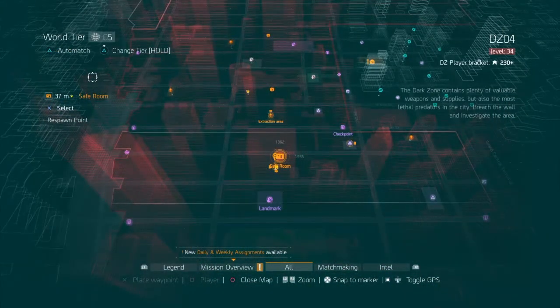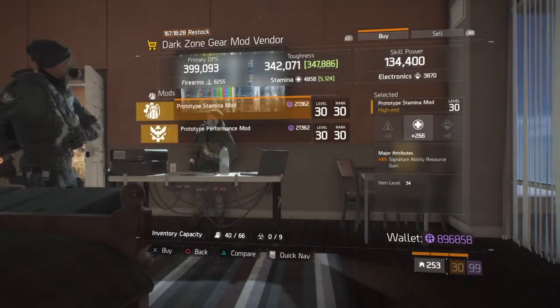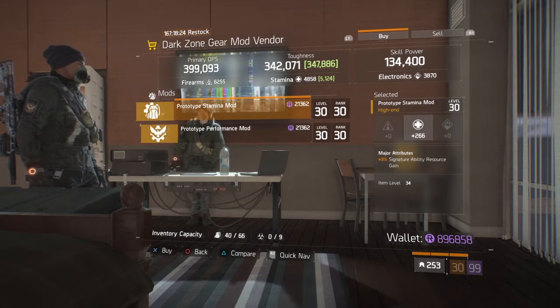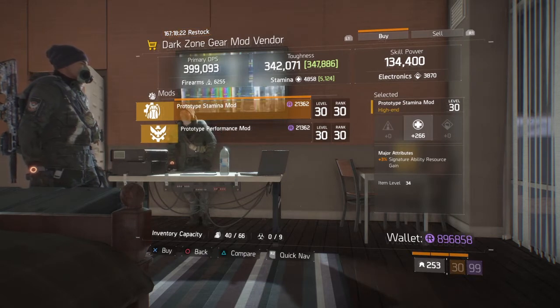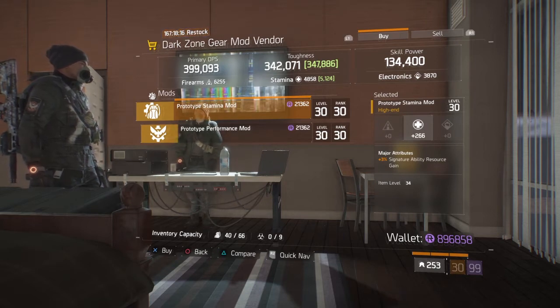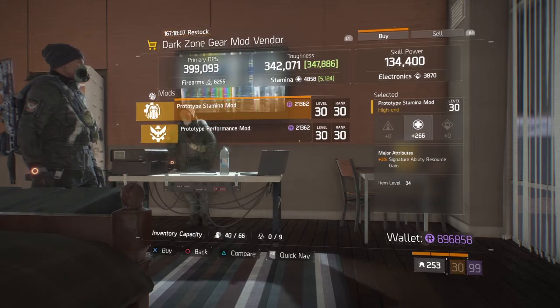At the DZ04 Safe House, the vendor has a near max roll Stamina Mod. The major attribute of Signature Ability Resource Gain is 3%, but it's still pretty good. You probably want to run health on this, but if you're looking for a straight mod for Stamina, this is one to pick up. It's only 21,000 DZ funds, so that's pretty quick to earn.